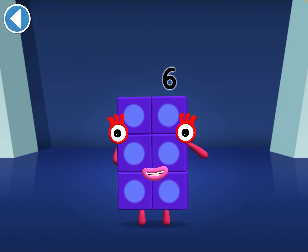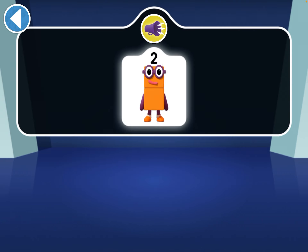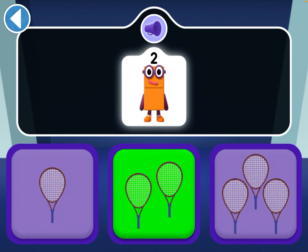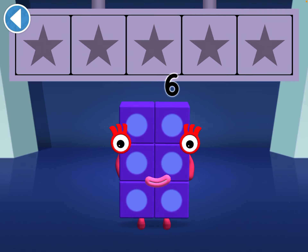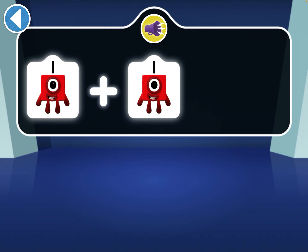Tap on the right answer. Can you find two tennis rackets for Number Block 2 to play with? Two rackets. Well done, you've won a super shiny star. If one finds another one, which number block do they make?